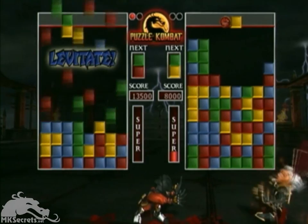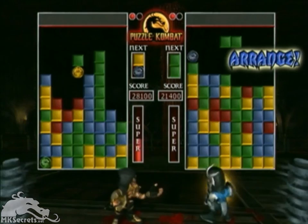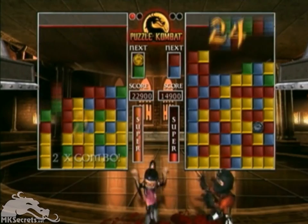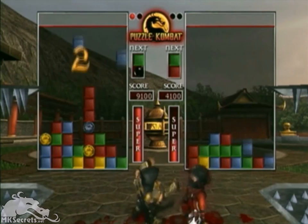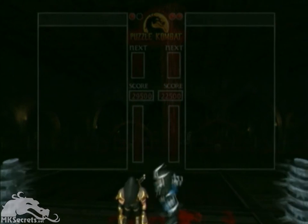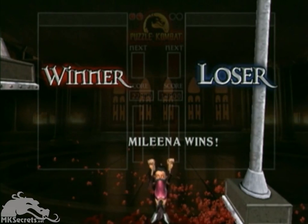Before the match starts, players pick their MK characters just like they would in the fighting game. Each character has their own unique special move that actually affects the gameplay — some moves are defensive, eliminating pieces from your puzzle, while other moves are offensive, dumping pieces onto your opponent's puzzle. These moves can be executed when your super meter fills. Occasionally, a special piece called a bomb will fall on your puzzle. The bomb is very powerful — when it touches a piece, it will eliminate all pieces of that same color. And of course, this game wouldn't be Mortal Kombat without fatalities, so we've managed to incorporate them into the puzzle game as well.